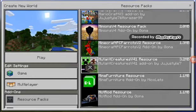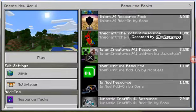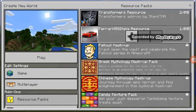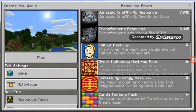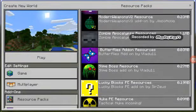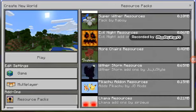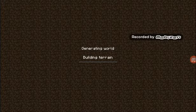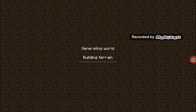Today we are doing the Ferrari resource pack. If you guys want, just tell me if you like these resource packs and I'll keep doing them, so let's get started. They're just a little glitched but I'll show you.